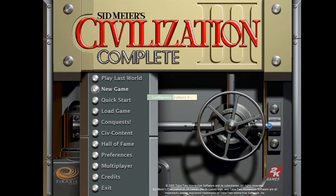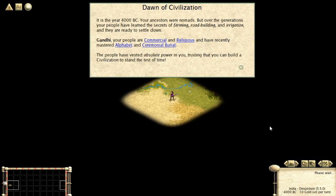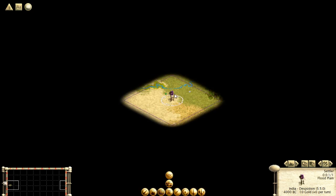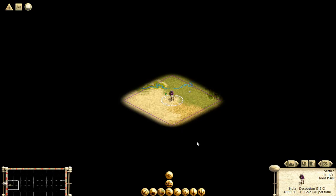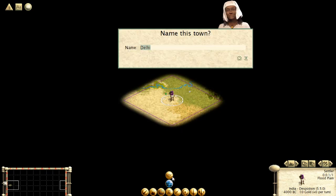You press Continue and the map will generate — it's a new random map every time. We started in the Flood Plains here. You start with two units: the Settler and the Worker. If you chose an Expansionist Civ, you also start with a Scout. The Settler does pretty much one thing — build cities. That's what we're going to do with it.